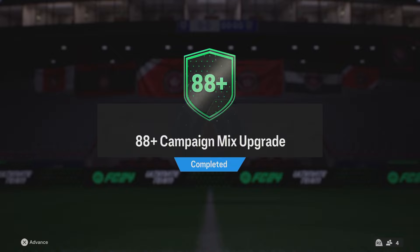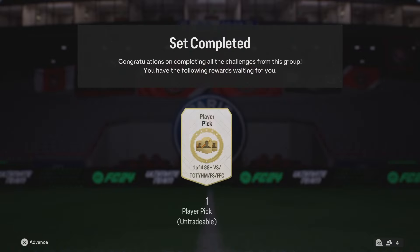Okay guys, we have gone ahead and completed the new 88 Plus campaign mix upgrade. This time it has one of four instead of one of three, so I'm not really sure if they made it more expensive or not. Now it's an 86, 87, and an 85. I think it might have been an 86 and an 84 or an 86 and an 85 — let me know guys. I just use my excess fodder and stuff from the menu grind to get these done, so I don't really mind too much.